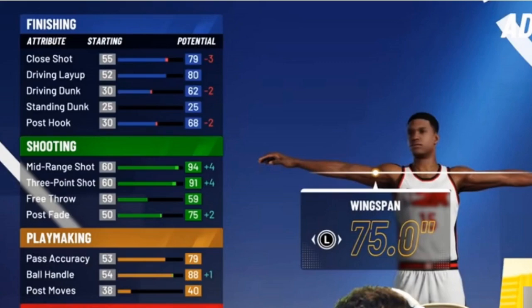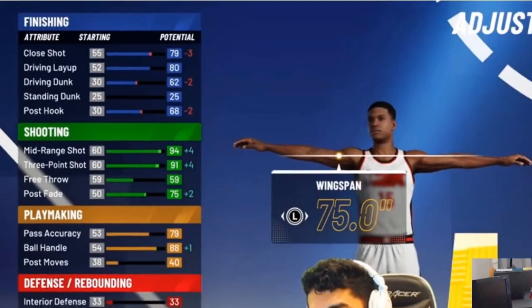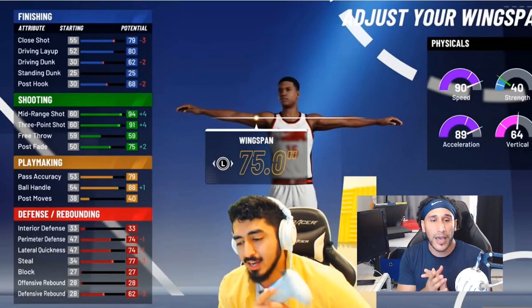His three-point shot went up to 91 — so plus four on mid-range and plus four on three-point shot. His free throw stays the same. Post fade went up plus two to 75. His ball handle, by minimizing the wingspan, went up plus one to 88. He did lose some defensive attributes from the wingspan and height adjustments: perimeter defense dropped to 74, lateral quickness to 74, steal dropped three points to 77, and defensive rebound — which he's not banking on — dropped three points to 62.